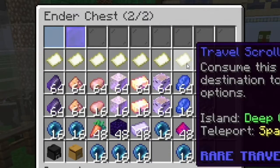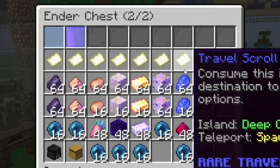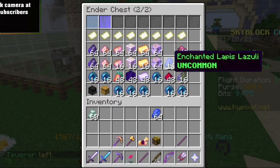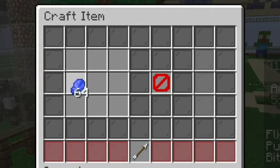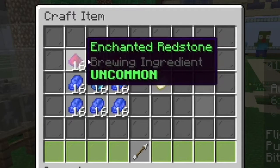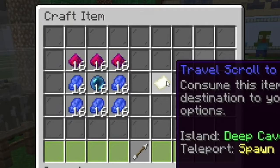The second to last is the travel scroll to the Deep Caverns, which costs a little more compared to some of the others. You're gonna need a stack and 16 enchanted lapis lazuli, 48 enchanted redstone, and ender pearls. Same upside-down helmet recipe: lapis lazuli in that shape, ender pearls in the middle, and 16 enchanted redstone along the top. You'll get your travel scroll to the Deep Caverns — go have fun mining in the Dwarven Mines.